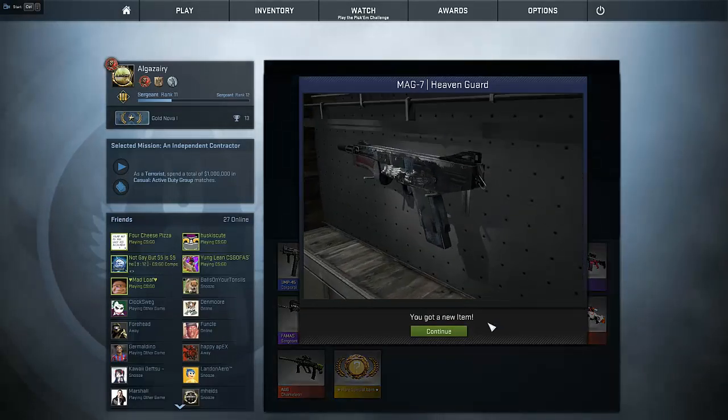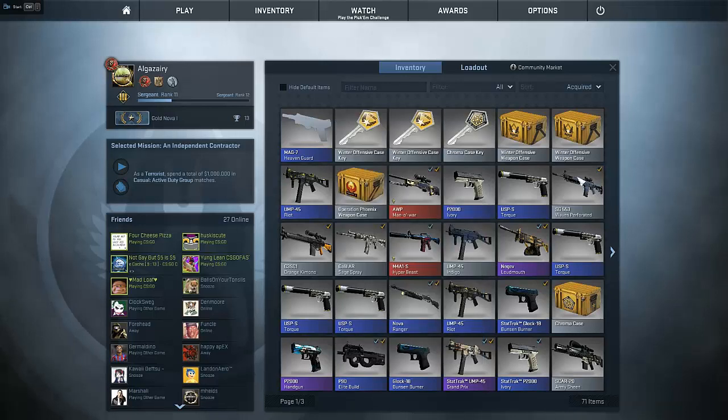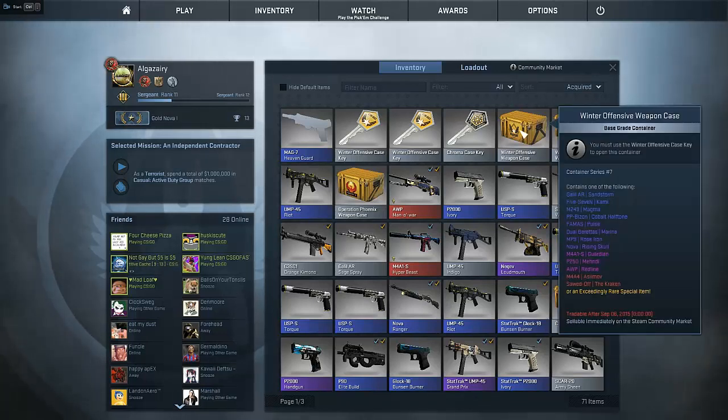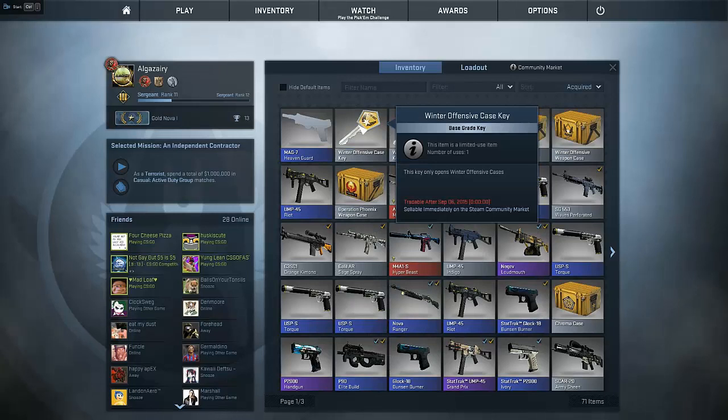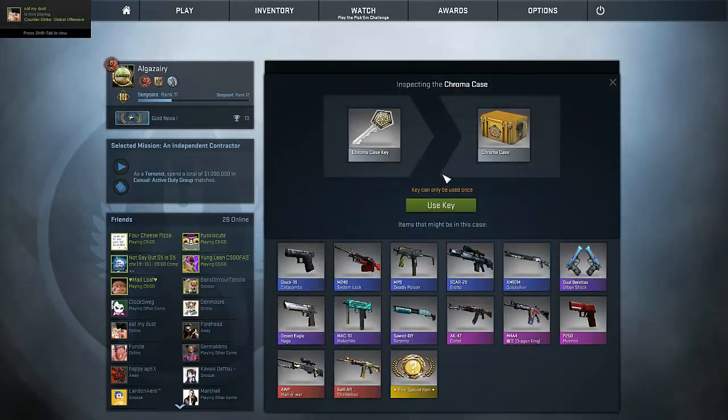This is a battle-scarred one. You can't even buy another case when you get the chameleon. The AUG chameleon is so bad. It's like a dollar. The AUG chameleon — yeah, I know. I got a battle-scarred one, it was like a dollar on the flat.